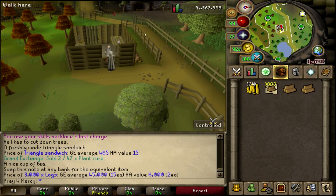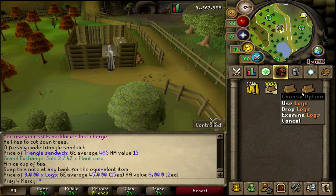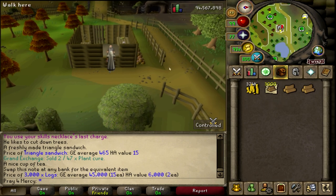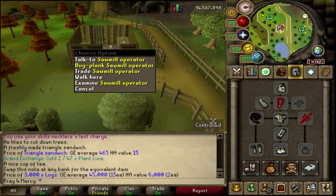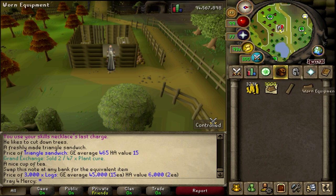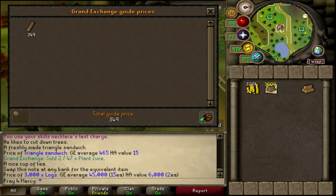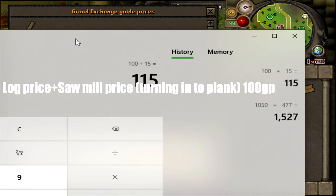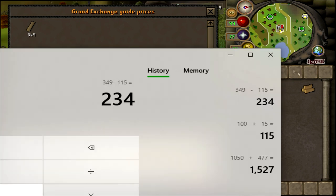Here I am at the Sawmill, and I'm going to trade this guy. Each time he cuts my log into a plank, it's 100 GP per log in your inventory — so it could be a one-shot click. I always have visuals here to show you guys, so I'm going to turn one into a plank to show you the difference. The value of a plank is 349 GP as of this video, and we spent 115 GP total. So 349 minus 115 gives us 234 GP profit per log turned into plank — that's actually pretty nice.